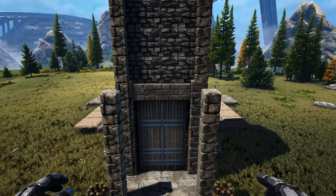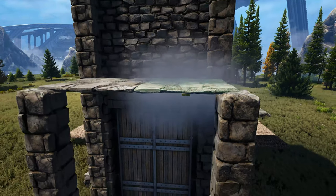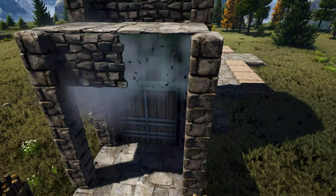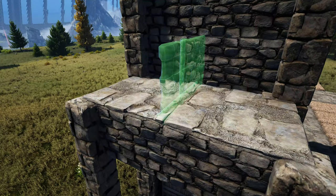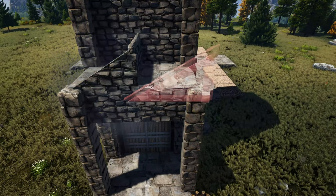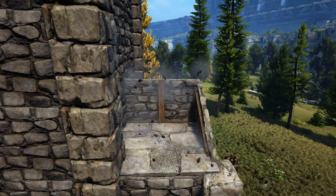Just above where we have the stone gate frame at the front, place a stone ceiling coming out from each of these walls. Drop one stone wall down from each of those ceilings, and place one right here in the middle. Get out the appropriate sloped stone wall and place one here and the other one here. Then get out a stone stair and drop it down from the stone wall in the middle on each side.